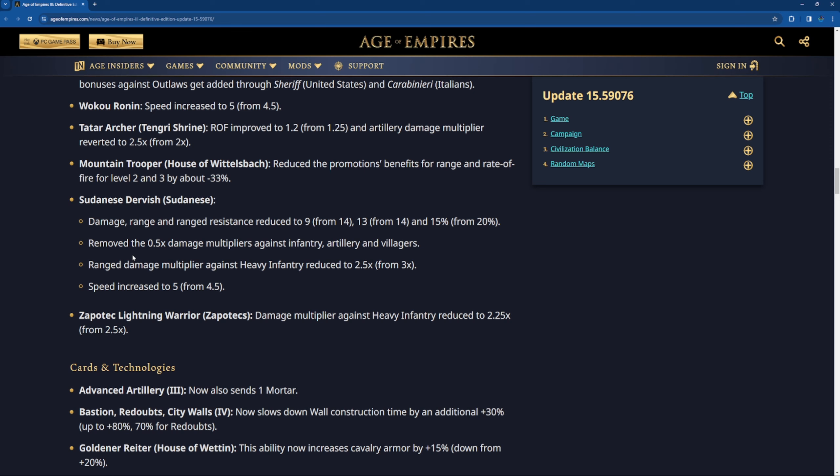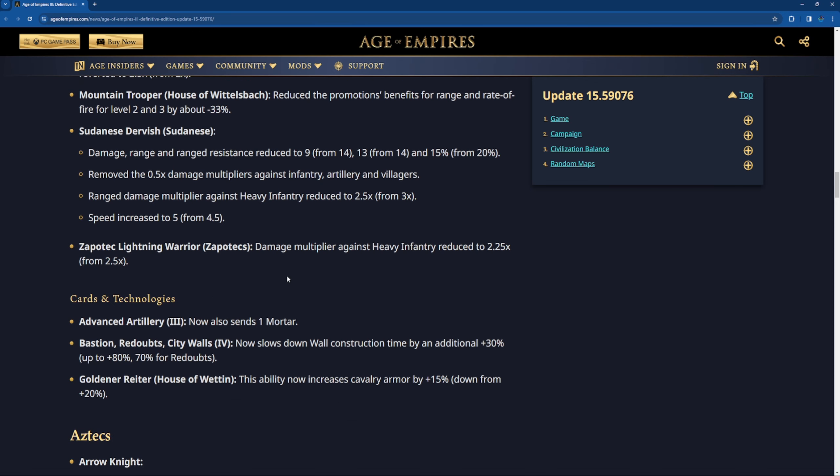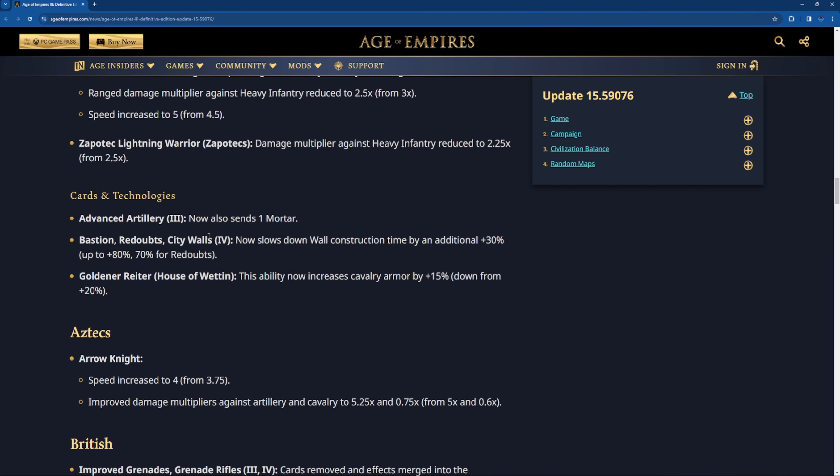Pseudony Dervishes: damage reduced to 9 from 40 — wait, range from 14 to 13, and range resistance from 20 to 15%. That's a huge nerf on their base stats. Removed the times five damage multiplier against infantry, artillery, and villager. Range damage multiplier reduced to 2.5 instead of 3. So now they just do normal damage against artillery, infantry, and villager — apparently that debuff is removed — and their speed is increased to 5. Toko Lightning Warrior: damage multiplier against heavy infantry reduced to 2.25 instead of 2.5. I don't know why — they weren't that strong even in supremacy; good units but not broken.